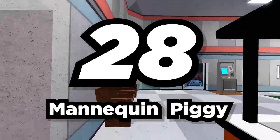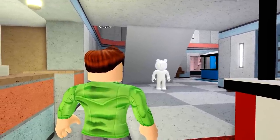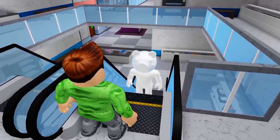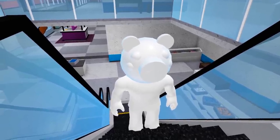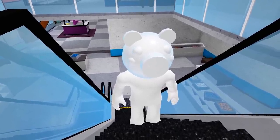Number twenty-eight: Mannequin Piggy. Let's get back to the special Piggies with special abilities, Sub. This Piggy can't move while you've got your eyes on them, but once no one is looking, they can move faster than any other Piggy — allowing them to creep up on you when you least expect it. Keep watching your back, Sub.